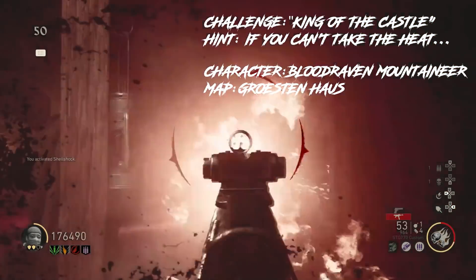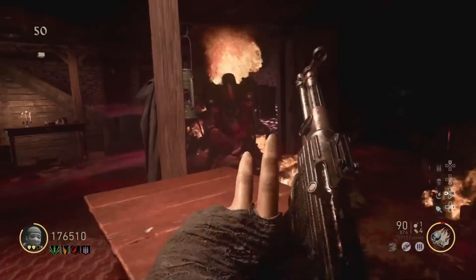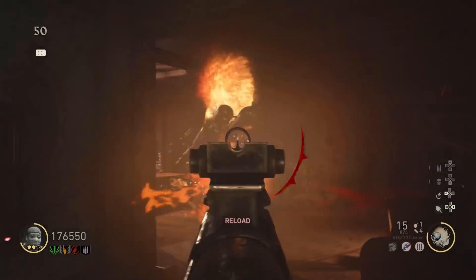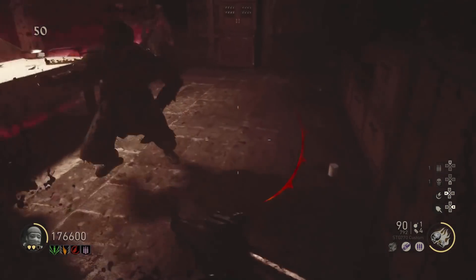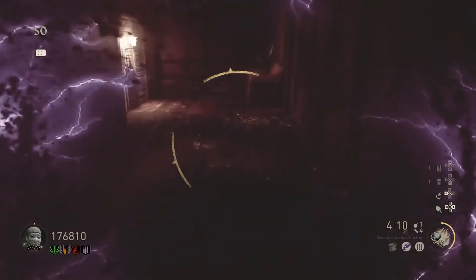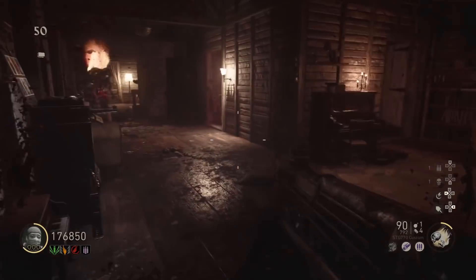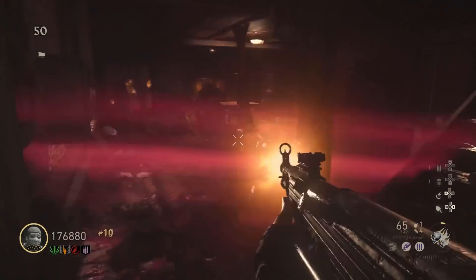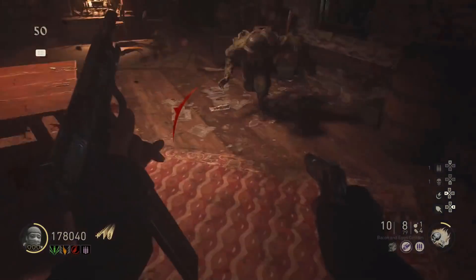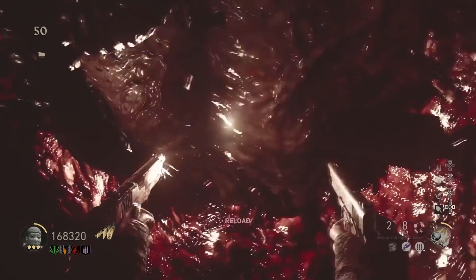Coming in at number 2, we have the challenge King of the Castle on Grosden House. This challenge requires you to get to round 50 on this small bonus map and to kill the Brenner boss on round 50. It's absolutely insane. This takes 2 or 3 hours on solo and up to 7 hours for a 4-player team, as long as you don't mess up and die. The good news is that for this challenge, a skillful second player or more can join your game, and you have some decent choices when it comes to your loadout — mods, attachments, or consumables.